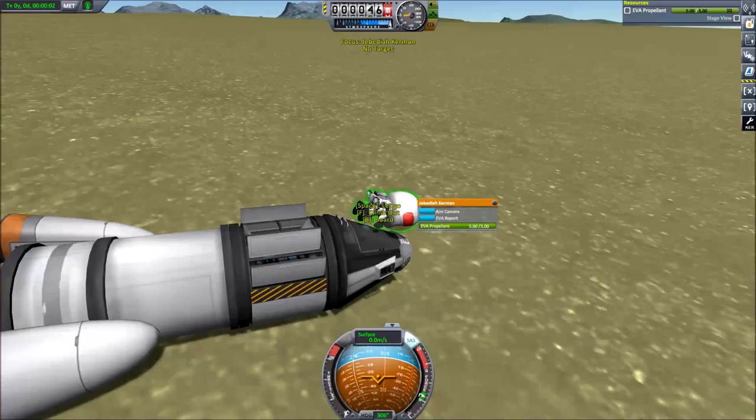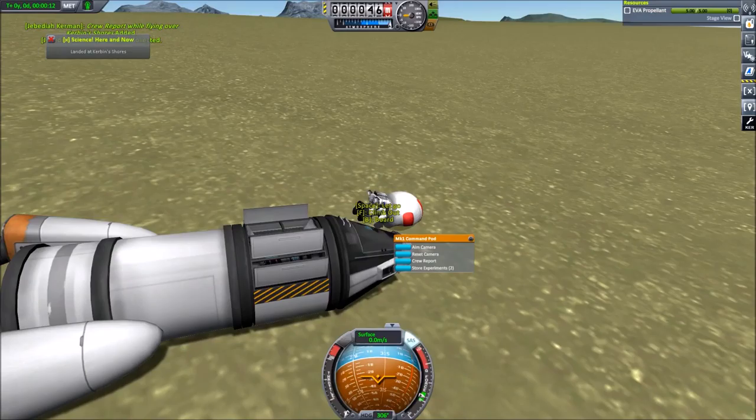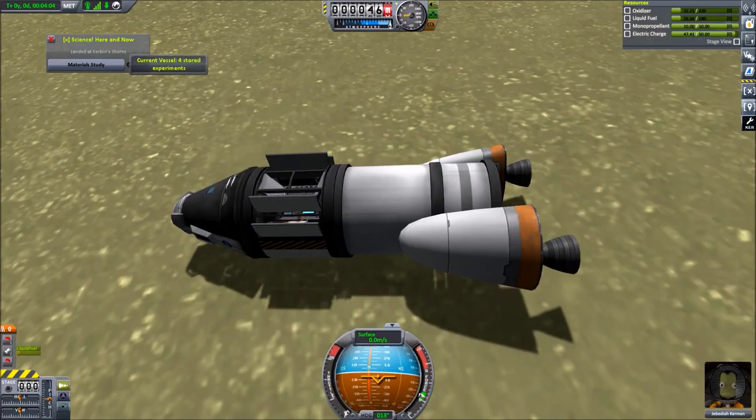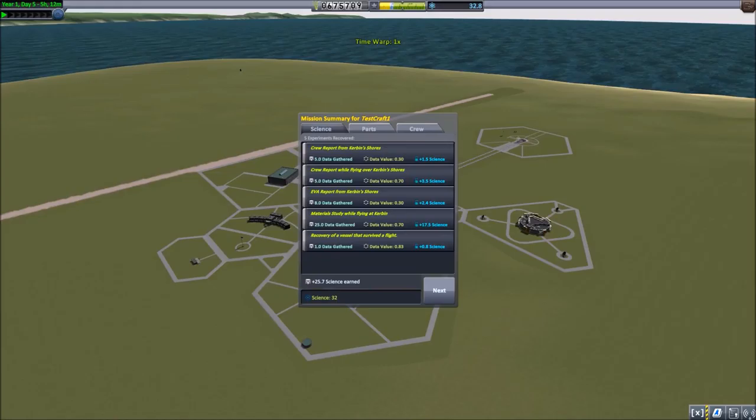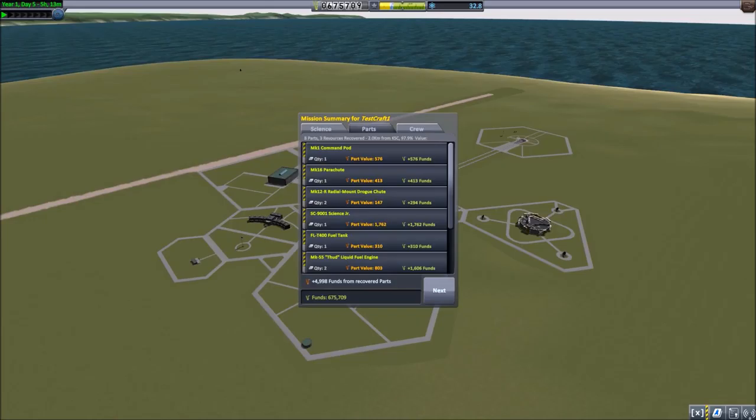Let's EVA him. I don't think we have an EVA report from the shores. It says EVA report — we'll take that data and board, and grab a crew report. That should be a pretty cheap flight; we landed very close to the KSC. We have 25 science — not too bad. 97% recovery, not bad either. He didn't get experience because he's done bigger things, but that knocked out the contract for us.